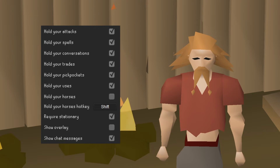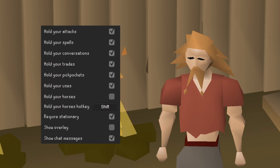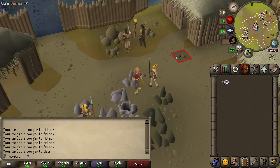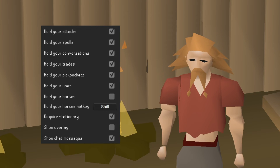There are a few more toggles: Hold Your Conversations, Hold Your Trades, and Hold Your Pickpockets all work as expected — quite similar to the melee attack. Hold Your Uses stops you from using items on NPCs, similar to using a spell. Not entirely sure if anyone would use this, but if you come up with an idea for it, let me know.